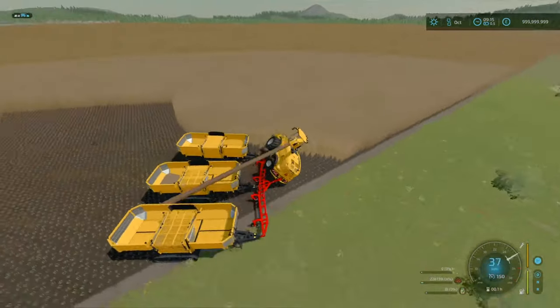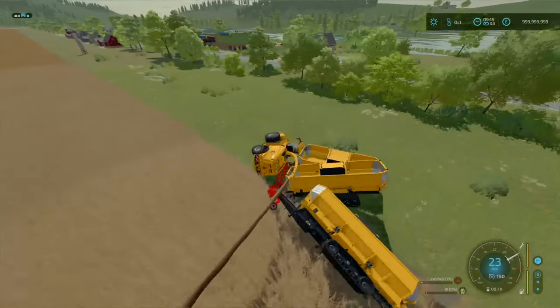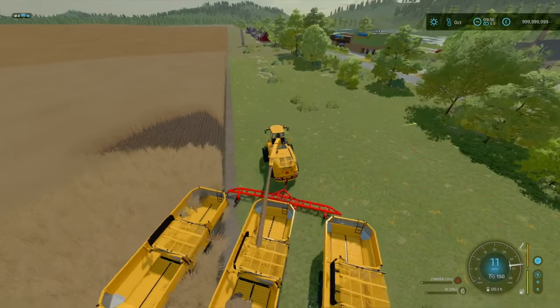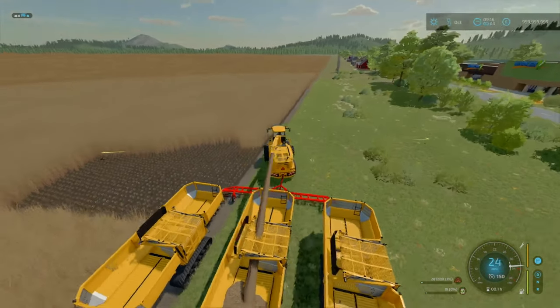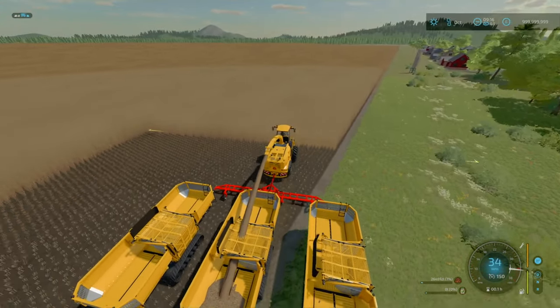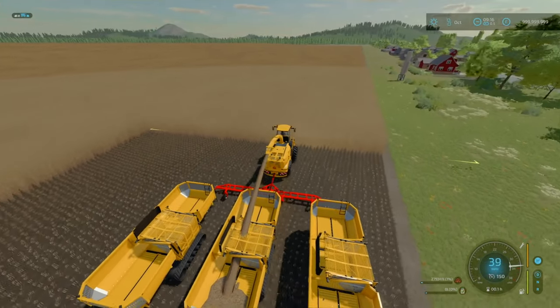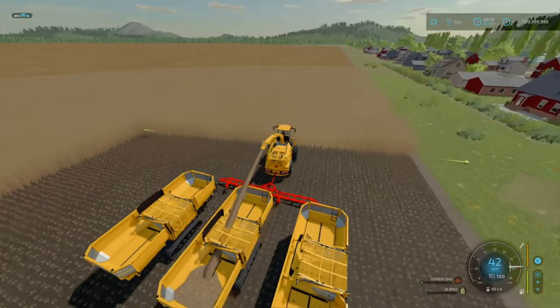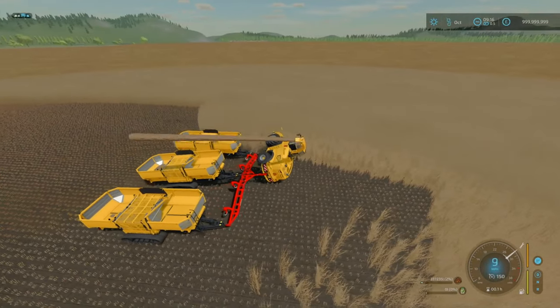That's the thing we've got to be careful of — obviously the speed and the horsepower. Let's see how fast we can go realistically without losing control. 40 miles an hour is where we're losing control.